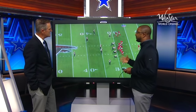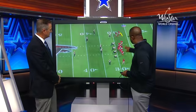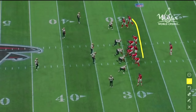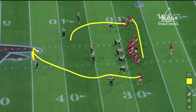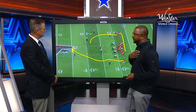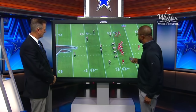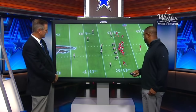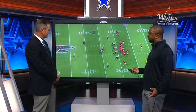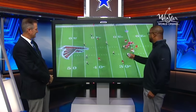They don't run the ball very well, but they use a lot of play action. Here we're going to see it where they're going to go play action. They'll come in motion, but it's play action and they see two high safeties. Julio is going to run here — they're going to get a route over here to draw this safety's attention. Then you'll see Matt Ryan, who's very good with his mechanics, move the safety and they're going to hit a big play. Play fake freezes the linebackers.